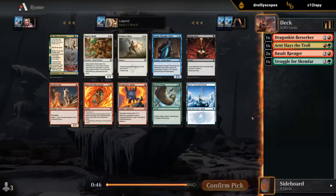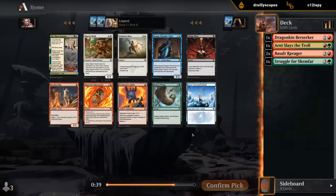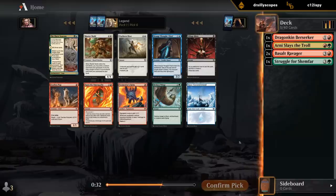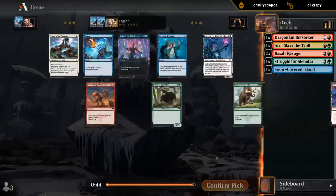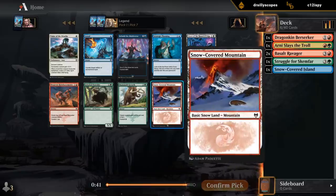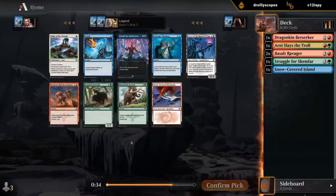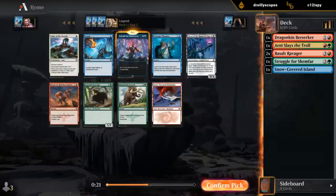Pick 6 — this is a bit of a miss. Surprised to still see a Snow-Covered Island in here, since those are quite valuable. I could take a Fearless Pup, although I don't even know if I really want it in this deck. Tormenter's Helm is fine for more aggressive decks. We're playing Basalt Ravager, so not going to main deck a Broken Wings. I could havedraft the Snow Island since it shouldn't be here. Snow Mountain on the other hand we could potentially use — that's also pretty late. Behold the Multiverse at 7th pick. Maybe I should just take Behold the Multiverse on the off chance that blue is wide open, getting that late Snow-Covered Island. Let's take Behold.